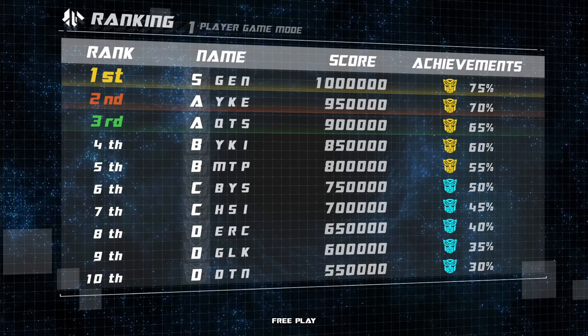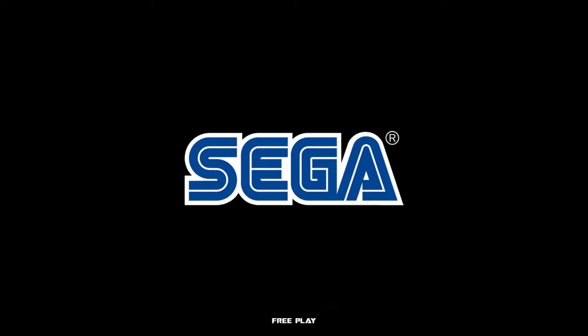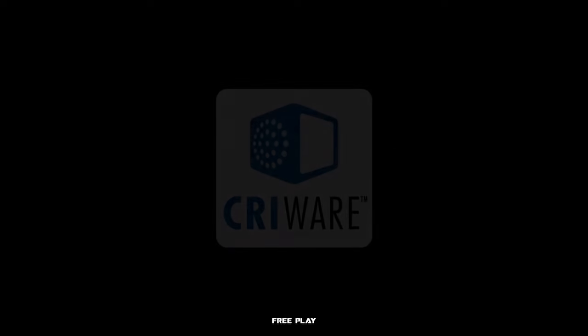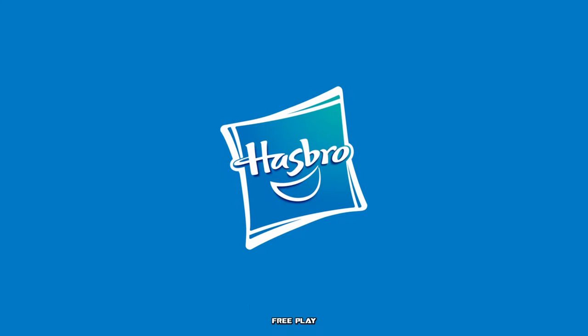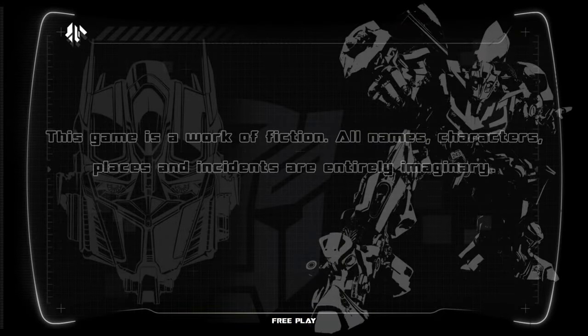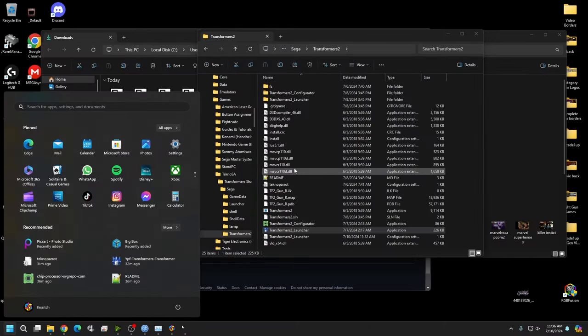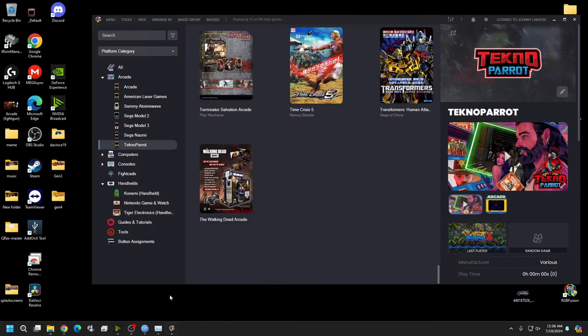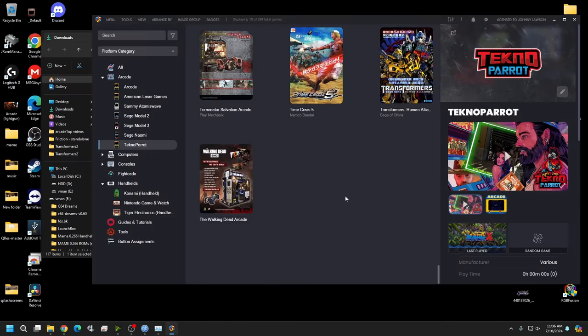Go ahead and exit the game. Escape doesn't close it just yet — once we have it running in LaunchBox, Escape will work. For now, hit the Windows button to minimize, then manually close it by hitting X. Minimize the game window.